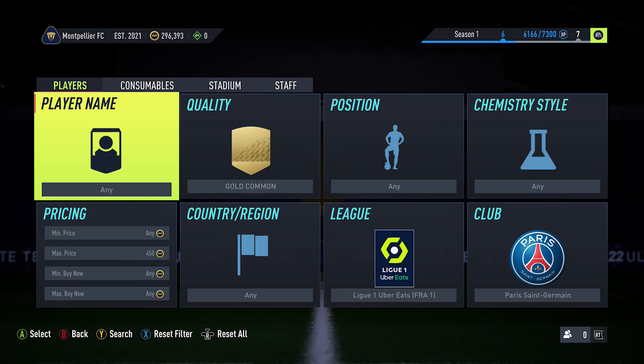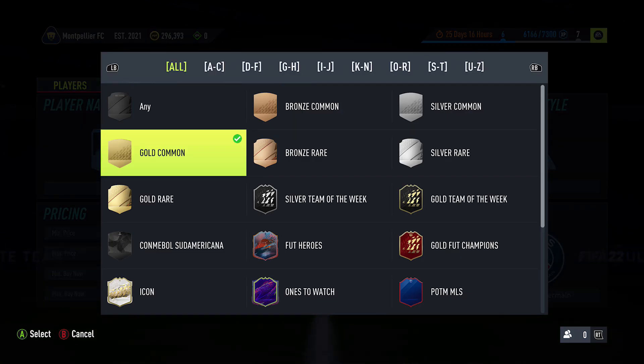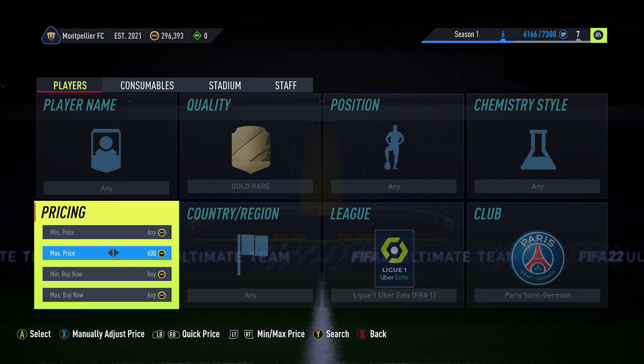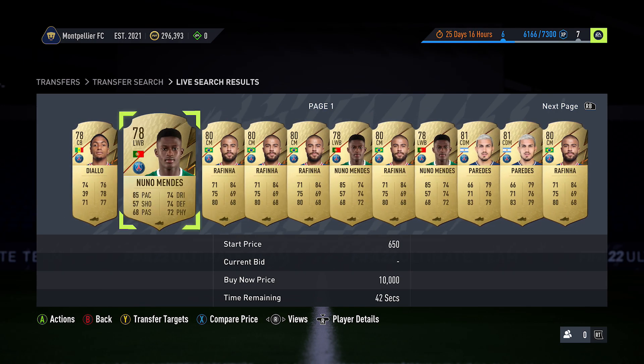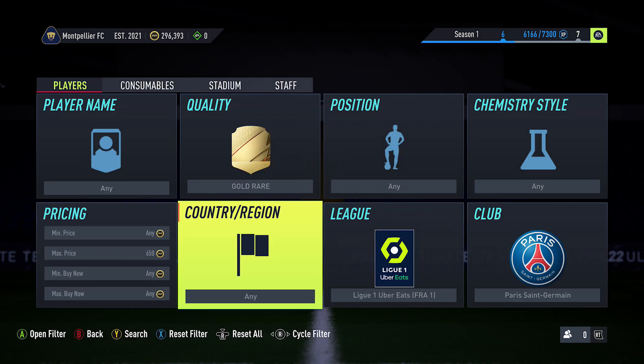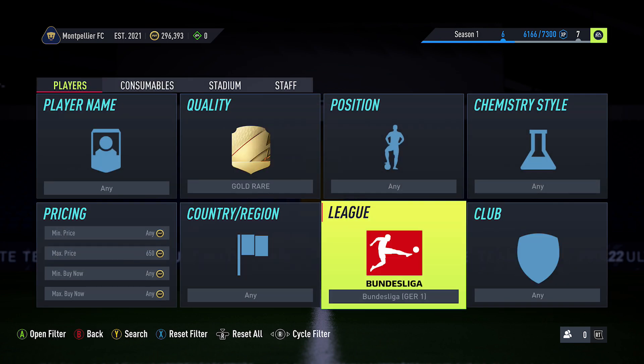The other thing with these cards is we may get that 78-plus upgrade again next week — when that comes out, the commons will go up to around 500–550 from the main league. So if you pick them up, they're very safe investments, because even if they don't go up from the UEFA Marquee Matchups, there's a chance other SBCs will take them up. When it comes to the gold rare cards for PSG, they're easy to pick up at 650 with no bids, so you can grab those too if you want.